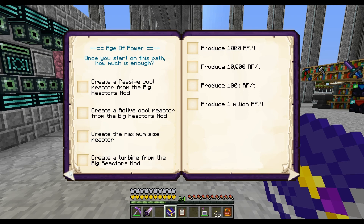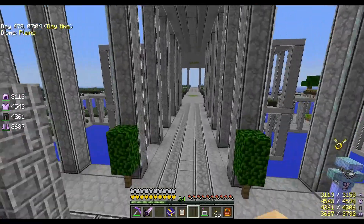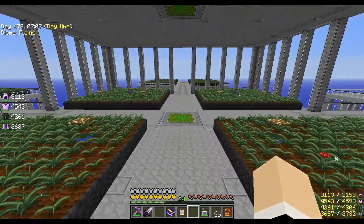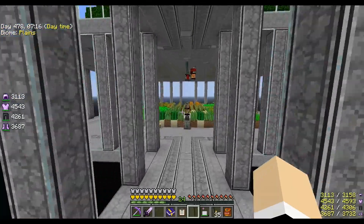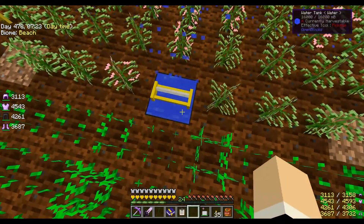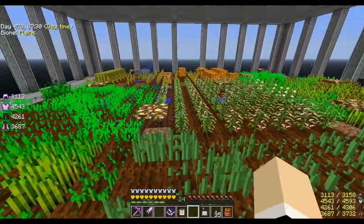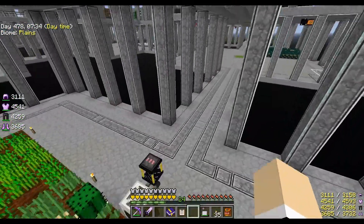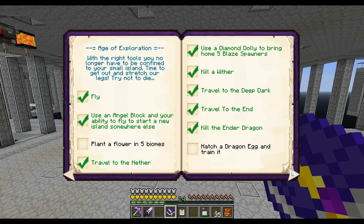We have everything done up to 'use a sprinkler to water farm,' so I've set up the sprinkler over here, down below on our farm. It's sitting on a tank filled with water, and below that is an aqueous accumulator with water sources on either side. Oh, there's cactus back there — so we can mark that off, yay!